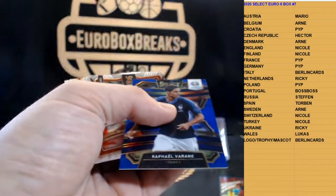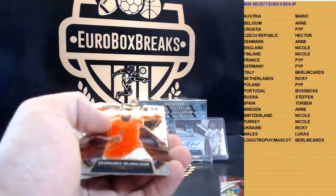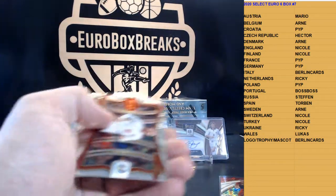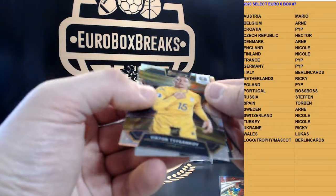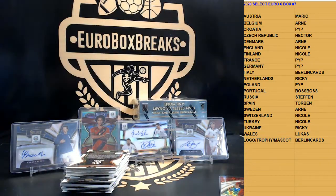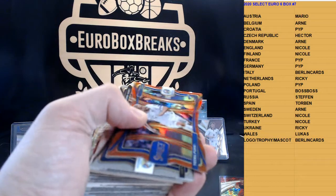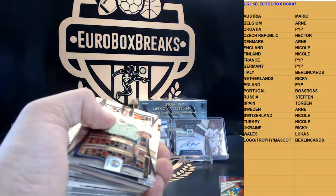Blue to 225 — Varane for France. We've got Pereira. Green die-cut of Ruben Neves for Portugal, number 2, 149. Ericsson. Silver of Tiaganov, Ukraine.